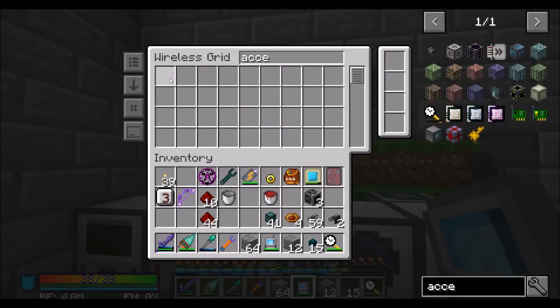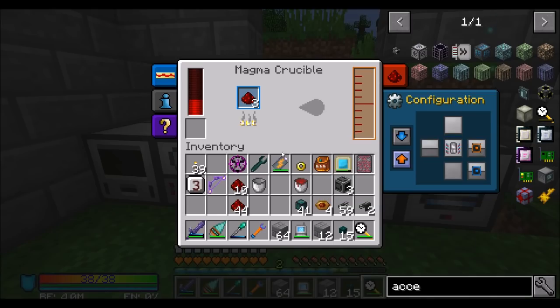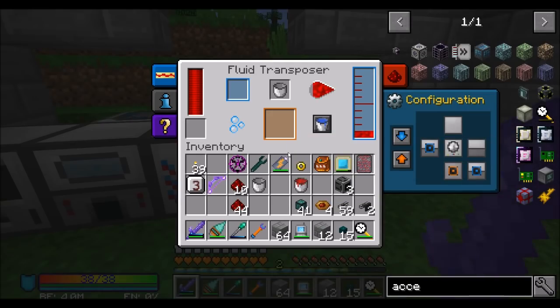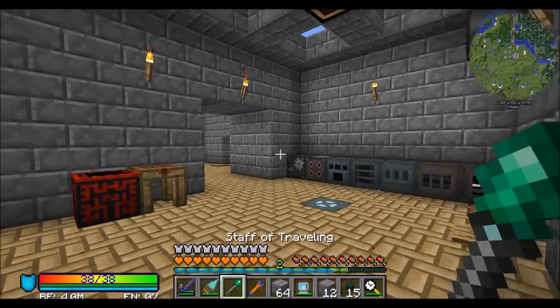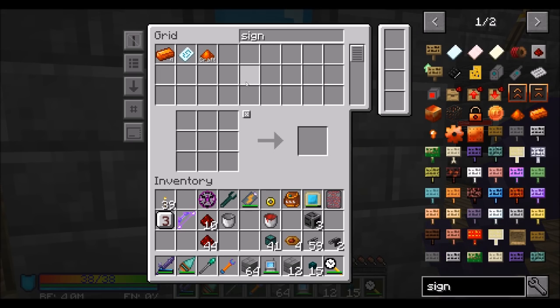Let's get an acceleration wand — we should be able to speed this up. Man, that takes a long time to craft without a speed upgrade in there. That is awesome — very cool. By the way, I think it's a good thing that I did XNet. And maybe I can use XNet for a couple other things — it's suddenly occurring to me that XNet might be a solution to some of the problems I've been having lately. I need to look into that.